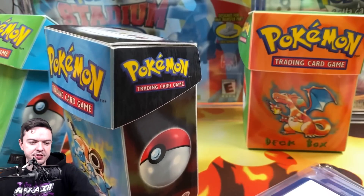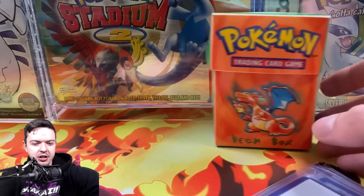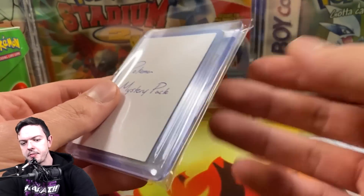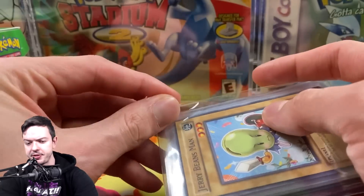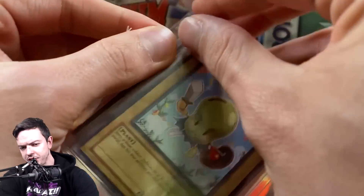We're going to go ahead, just for the sake of this video, move these out of the way. Charizard, you know why you can hang out in the corner? Because this is the best boy. We got a Mystery Pack — actually, a Yu-Gi-Oh! Mystery Pack. Let's do the Yu-Gi-Oh! Mystery Pack first. Let's crack into it — the first thing we see, we got Jerry Beans Man.